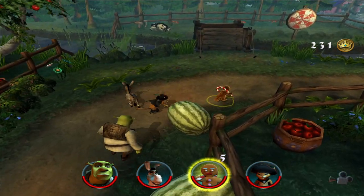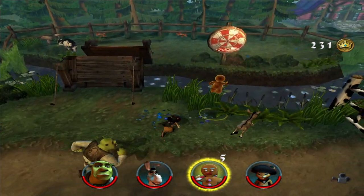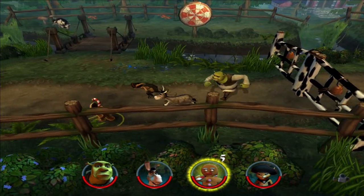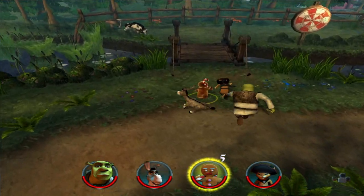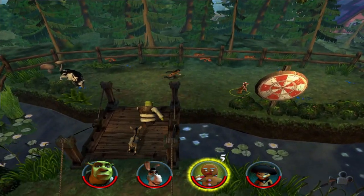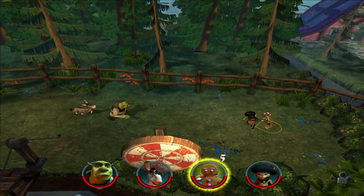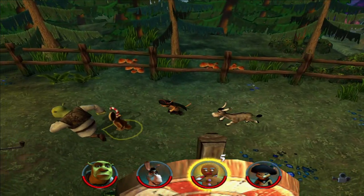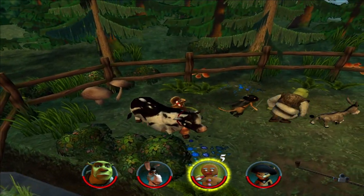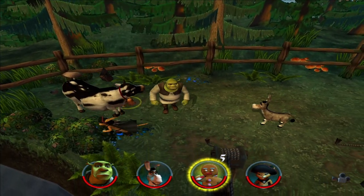All right, so little drawbridge here. I'm assuming I can open that up just like this. Yeah, let's go. Doesn't look like there's any worms around here, so let's just wake up the cow. Wakey, wakey. We need your help, buddy.